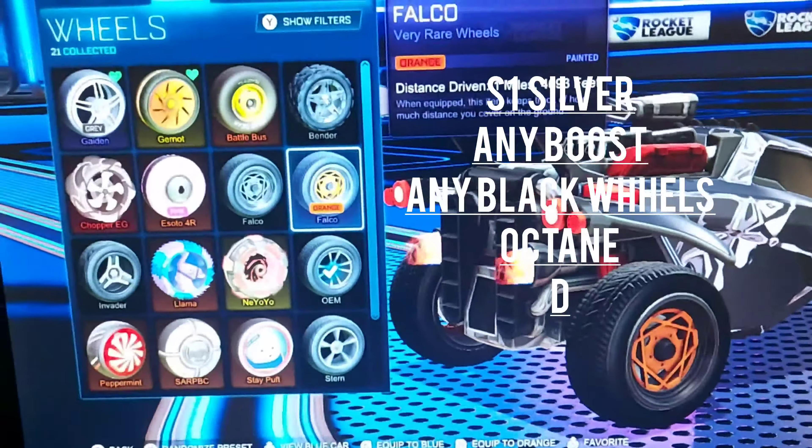Moving on to the fourth preset — this is actually one of my favorites. For this one, you'll need Dominus with no decal — just use the Personal decal, or 'Personal Mate.' Set it to blue and orange — or orange and blue, same thing inverted. Use normal wheels, any boost you like, and a top hat. That's it.